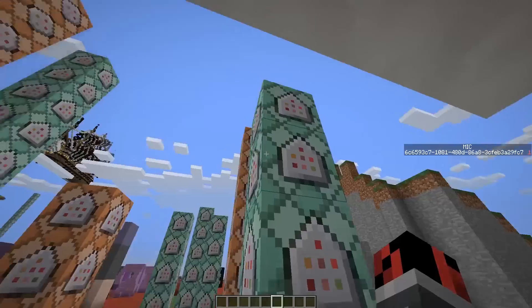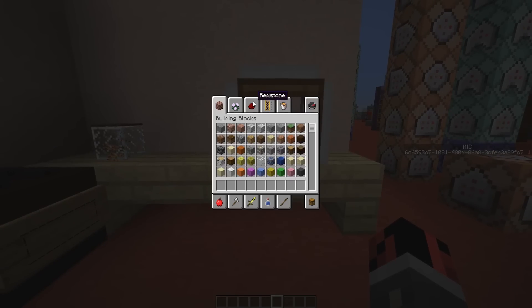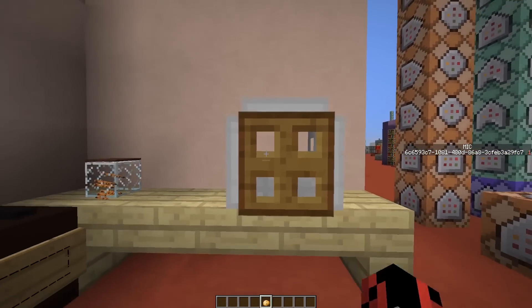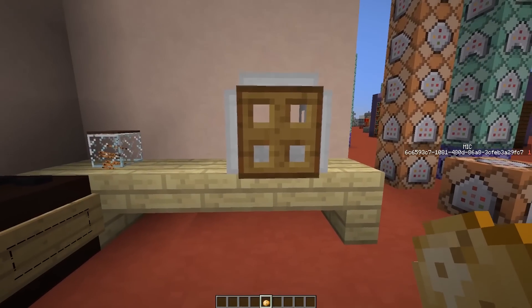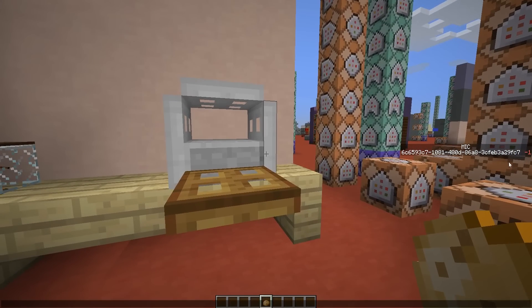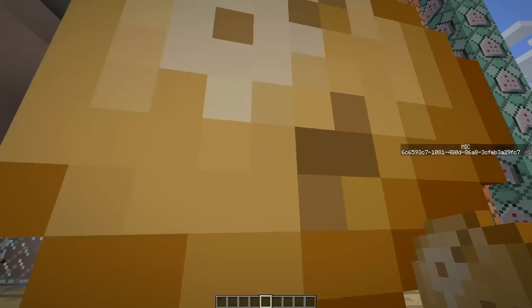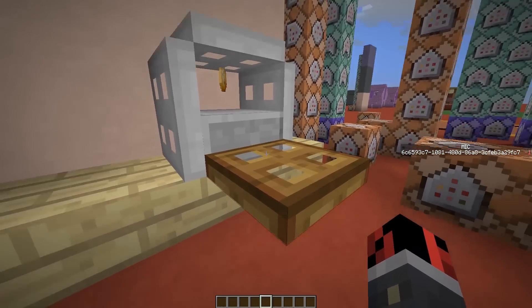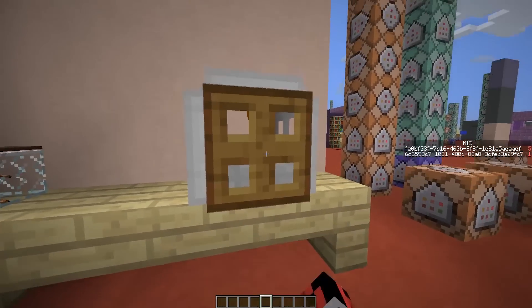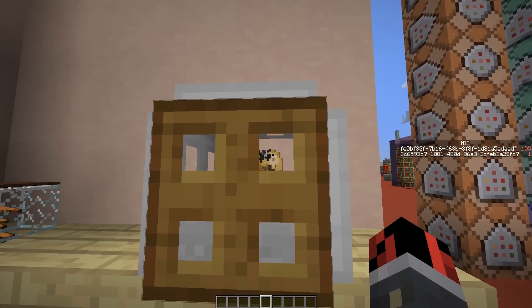Now we need to set up a couple of command blocks — this is the line of command blocks that makes everything work. Before showing the command blocks, I want to show you that it works. This time I made the microwave work only with potatoes, but you can extend this to any kind of food in Minecraft. Let me open the trapdoor — as you can see a score changed, so we are detecting when the trapdoor is opened or closed. Let me drop the potato inside.